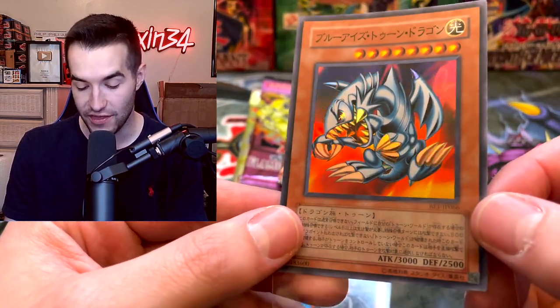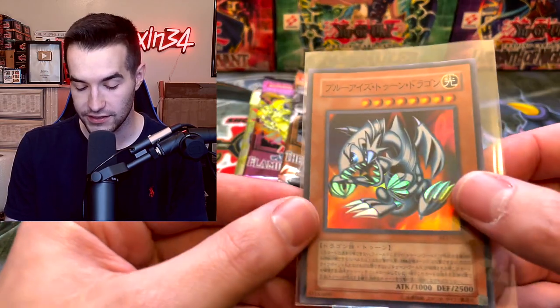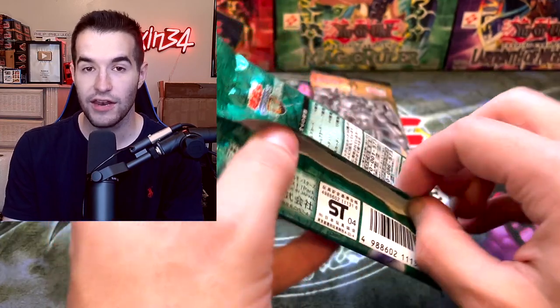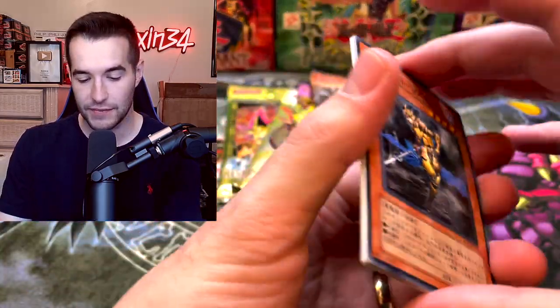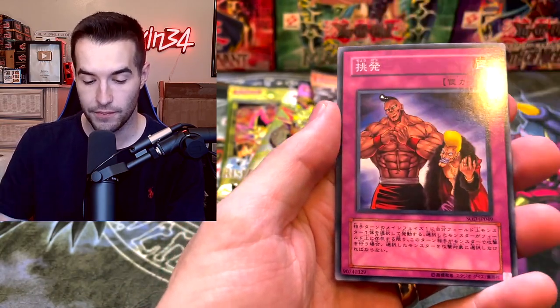We pull the Left Arm of the Forbidden One, Jam Defender, and then Blue-Eyes Toon Dragon as a super rare foil - that is the coolest pull yet! Blue-Eyes Toon Dragon super rare. Also pulling Cyber Jar, which was an annoying card - we can now talk about it since we had to keep the auction series secret for a few weeks. On to Soul of the Duelist.